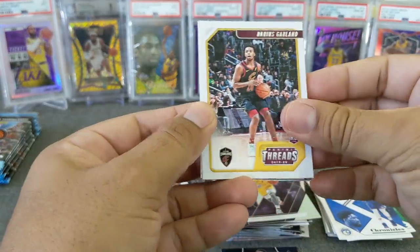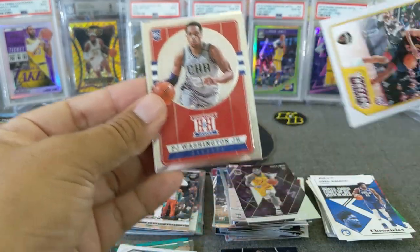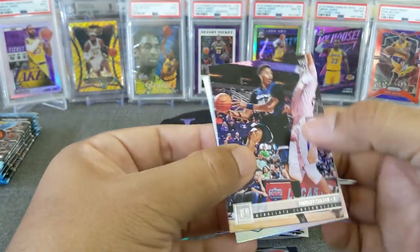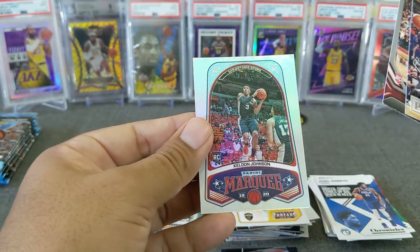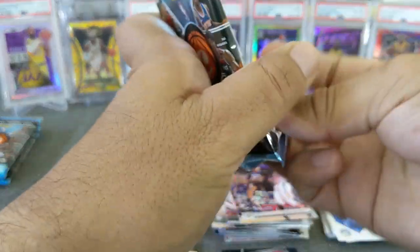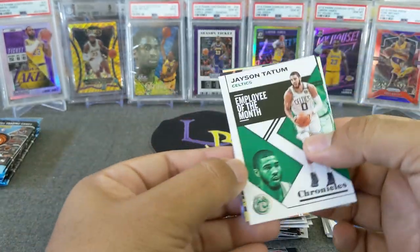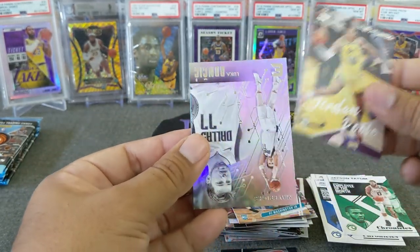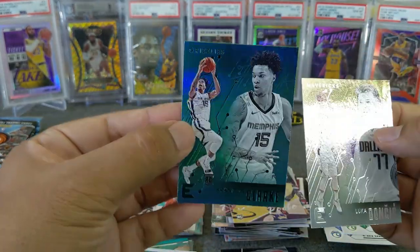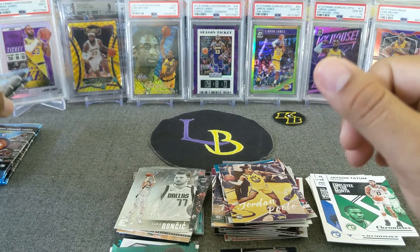Let's look - we have a Hometown Heroes Darius Garland. Is it a rookie? It is - PJ Washington, very nice. Not the silver I was looking for, but that's okay, we'll take that. And we got Jarrett Culver, Terrence Davis, and Kelton Johnson. PJ Washington, we got Tatum, Jordan Poole, Luka Essentials - very nice looking card. And another Grizzly - Brandon Clark. We got the partner XR, Essentials.